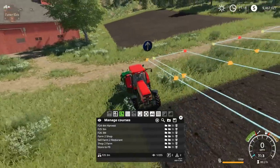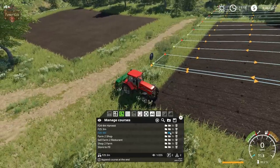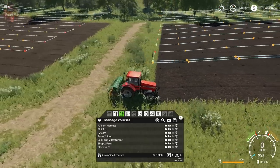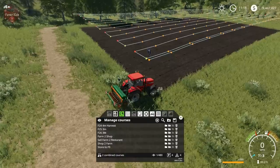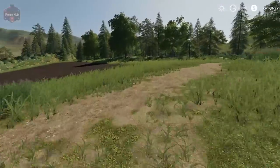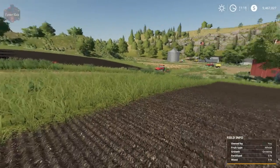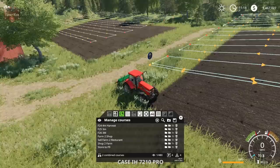Let's say we wish to also seed field 26. We can click the plus folder to append another course to the end of the first course. What would happen is the seeder would seed this field, and when done it would turn around, drive over to the next field, and start seeding that field — all in one action, without us having to tell it.